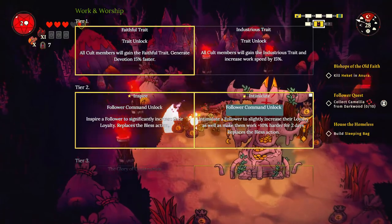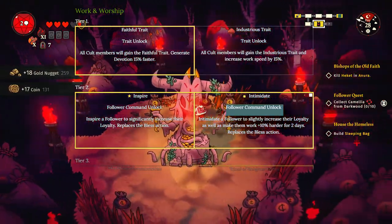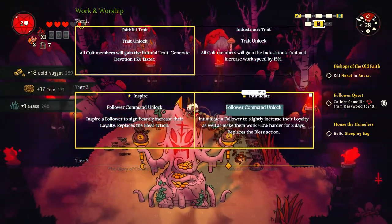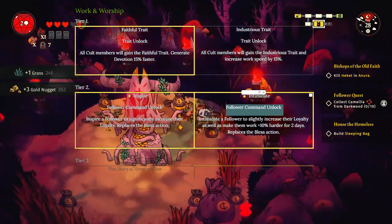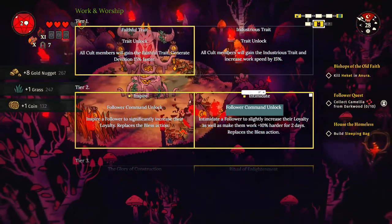Intimidate is super worth it - I would highly advise it. It also doesn't make your followers hate you more. The reason this one is single-handedly the most important is because it's something that you can do every single day with your followers, and it will make a huge impact in your play style.